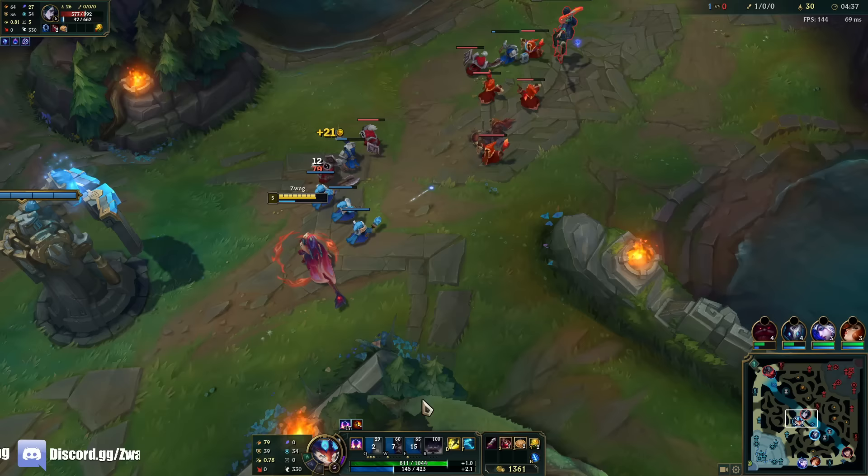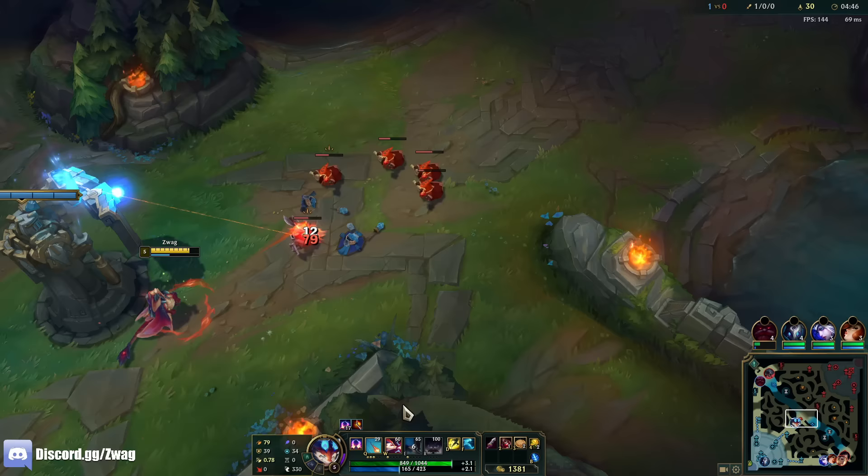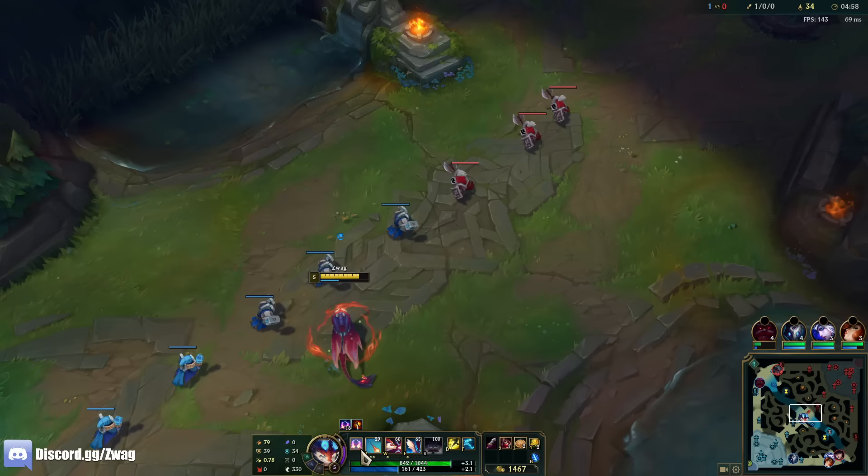His ult is called Molm — Smolder calls fire from above. Oh, it heals me if it hits me. So it's kind of like a Pantheon ult, from what I saw in the teaser. I'm running out of mana, but I did use a lot of abilities. So how much upgrade have I gotten? Extra 9 damage from stacking.